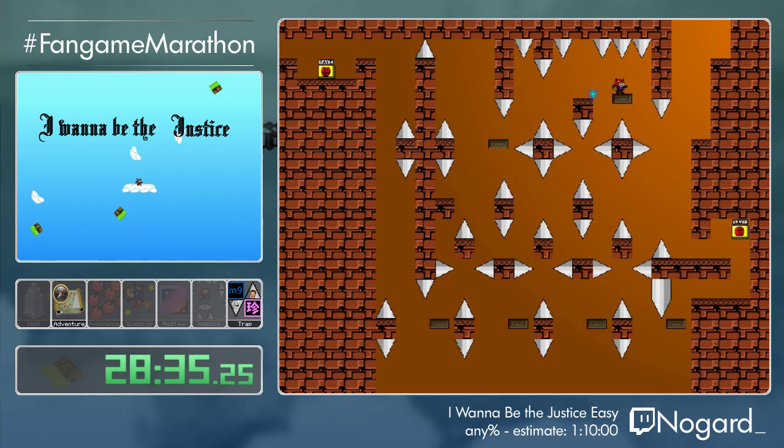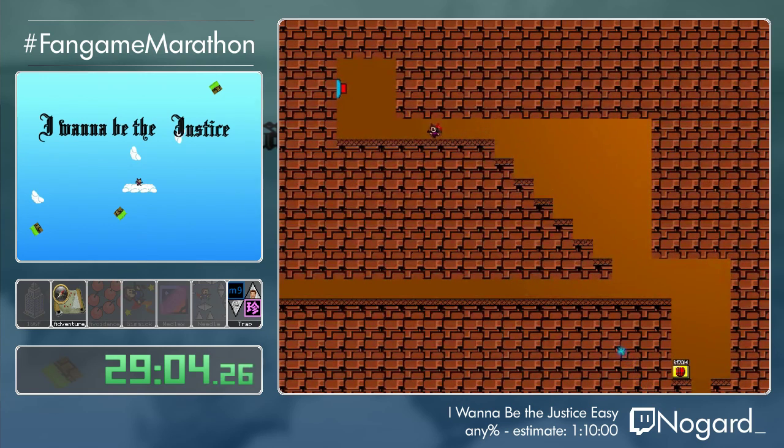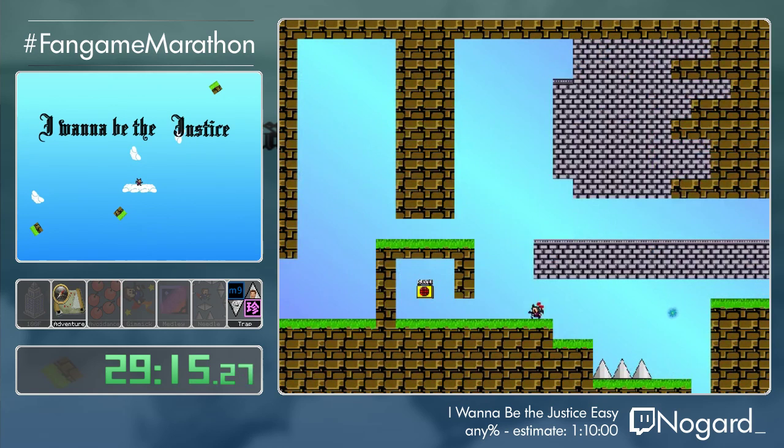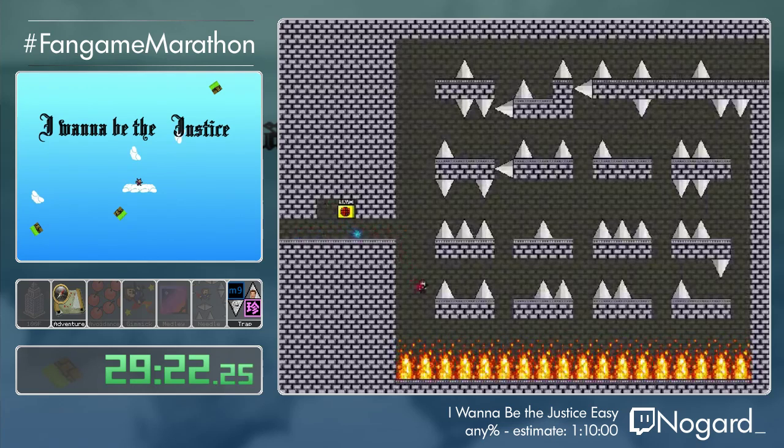We are almost through the cave — one more screen after this one. This is another room with a trigger where every spike flies at you. That takes a bit of time to understand, especially in the normal mode of the game, which adds an additional spike and makes everything much more complex. Here we are — there is our button. If you want to listen to the entirety of the songs, ask around for the high texture mod which does not have restarting music.